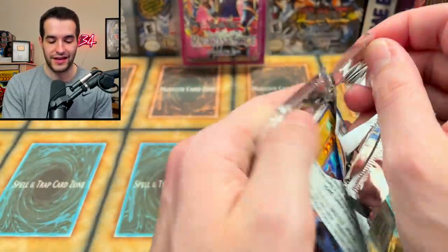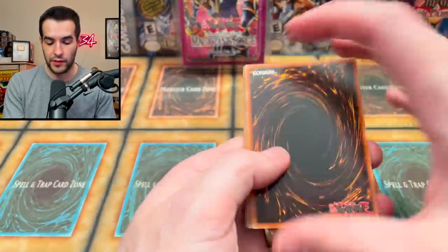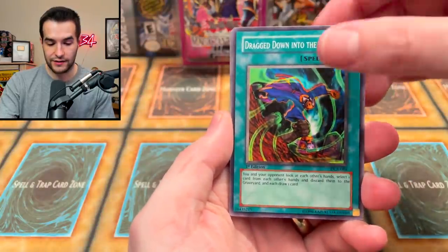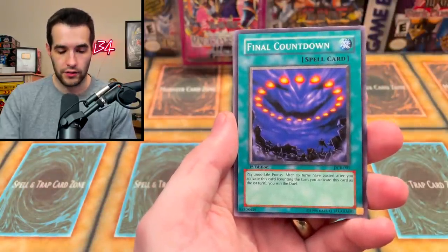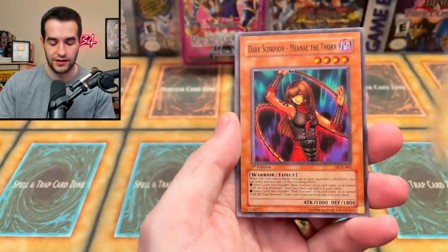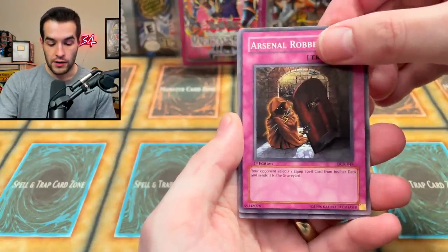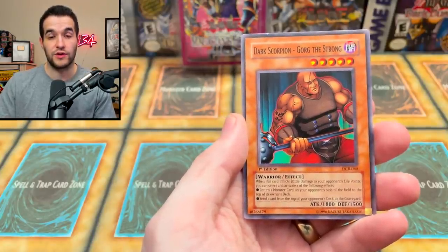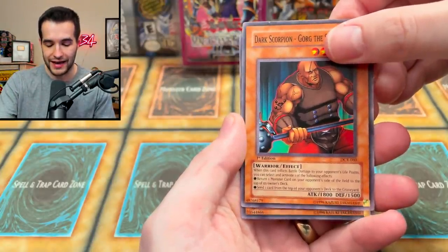Enjoy it while you can. We pulled the Nin-Ken Dog right off the bat — Drag Down Into the Grave, Rod of Silence Cast. The Nin-Ken Dog, aka Nintendogs, the Dark Scorpion — very nice. Arsenal Robber. Come on Dark Scorpion Gorg the Strong — it may be next. Could be the Exodia Necros. We have pulled it once before; I'm totally down to pull it twice.